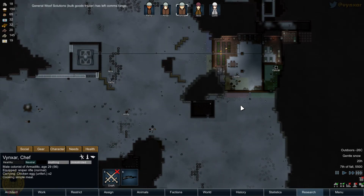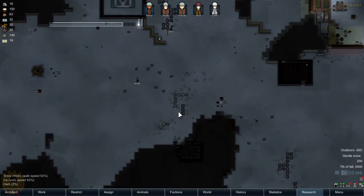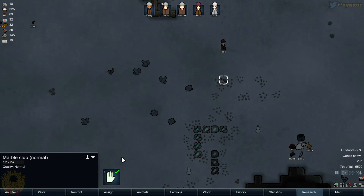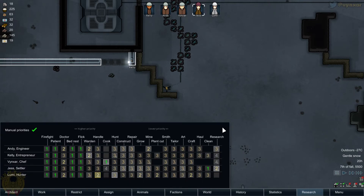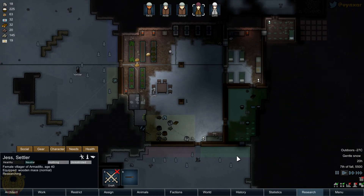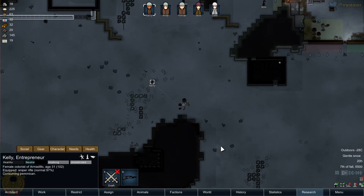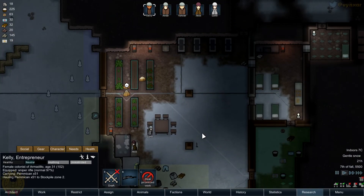Let's just flick the thing off and consume this simple milk. The General Wolf solution trader has left — not an issue, I was just running out of money. We've got a pemmican here, a great bow, a normal club. She's still cleaning outside — I might want to change that because it's not necessary to clean outside. Let's go back to four — it's not really going to be an emergency. We suggest going back to researching, and we might be fine now.